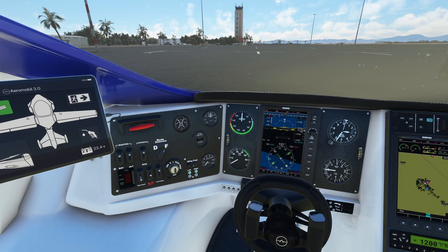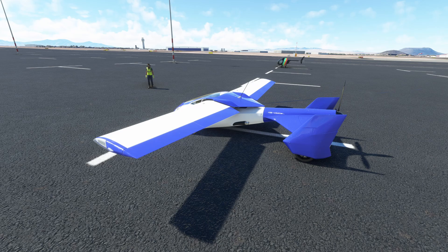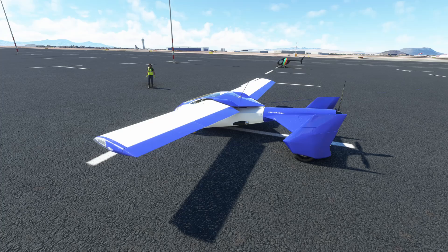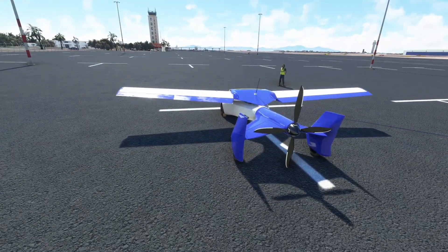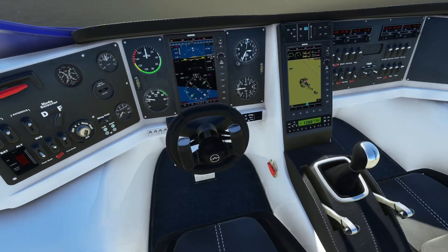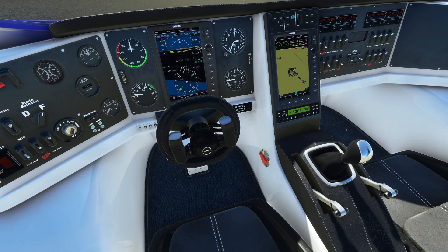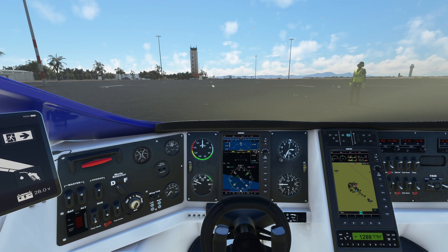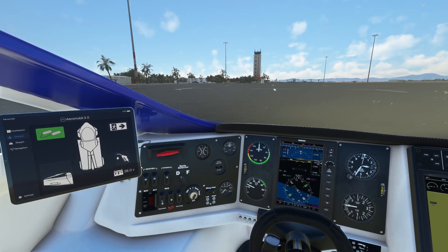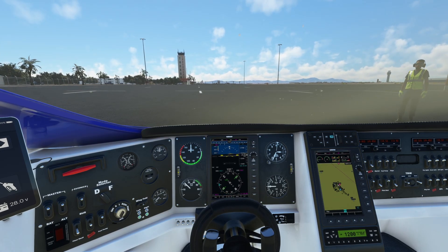Let's go ahead and try to start her up. There's the magnetos. Going outside — you can hear the engine. We don't have any rotation, and I'm wondering if that's because we're not in flight mode. There it goes — makes perfect sense. Now if you want to go to drive mode, let's try a taxi. Going to drive mode, folding the wings, and we'll use drive mode to taxi to the runway. Oh, I have the chocks on still.